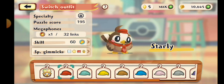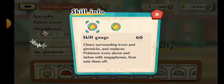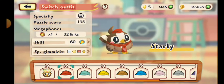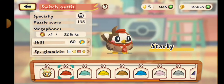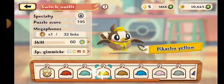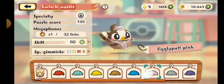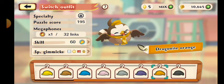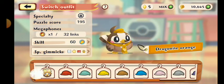Specialty is actually desserts — or sweets, people call it sweets, I call it desserts. Puzzle scores 195, mega points on every third link skill is 60. It replaces Pokemon icons above and below with mega phones and sets them off. Skill plus and specialty gimmicks are still the same: sugar cube, mayonnaise, and chocolate.